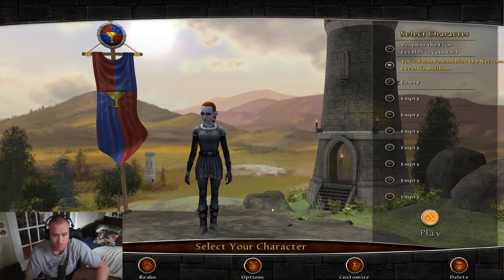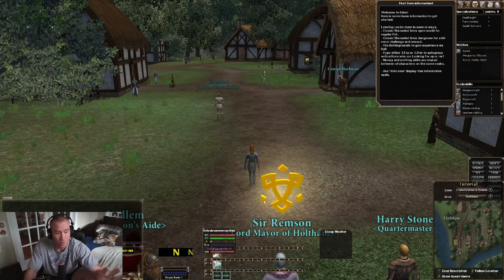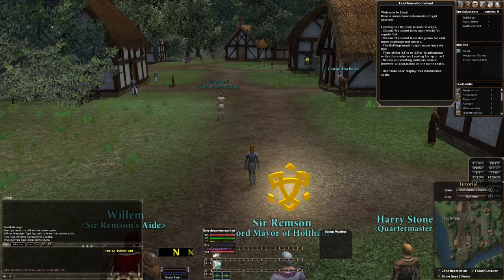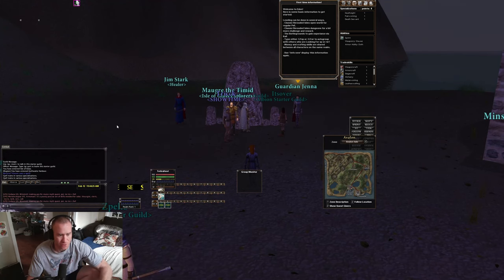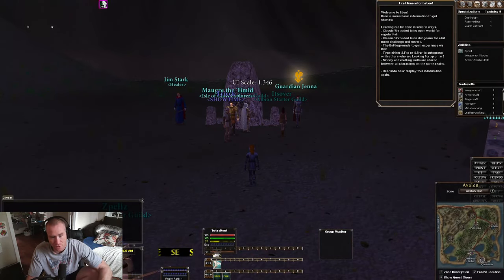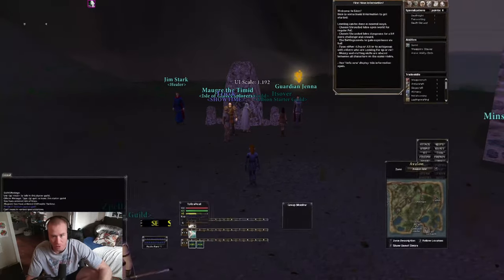Now we're jumping in, and this is the part I really wanted to get sorted out. You log in and you're just hit with all this stuff everywhere. Before you watch the rest, adjust your UI scale. Go up to the top left, press L, click down and drag things out until it fits your screen. You can make it however big or little you like. Get your UI scale sorted first before continuing.